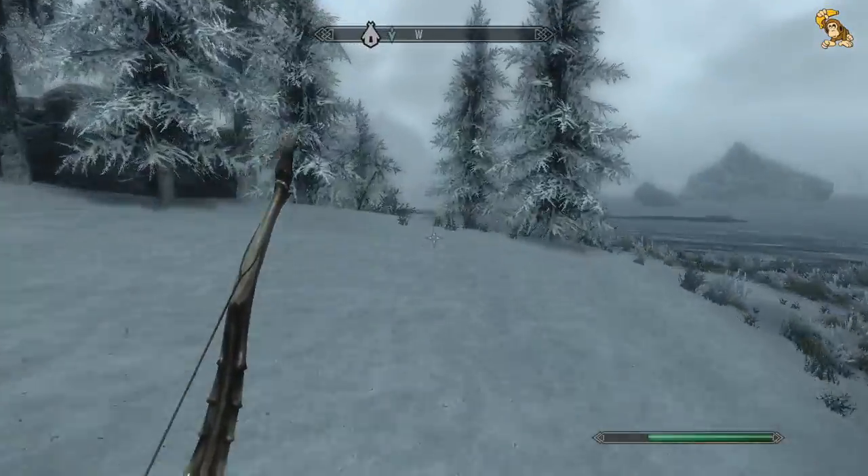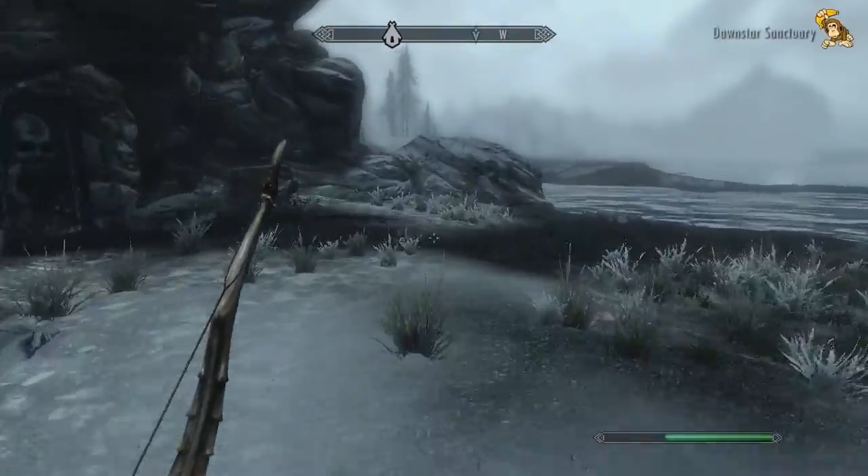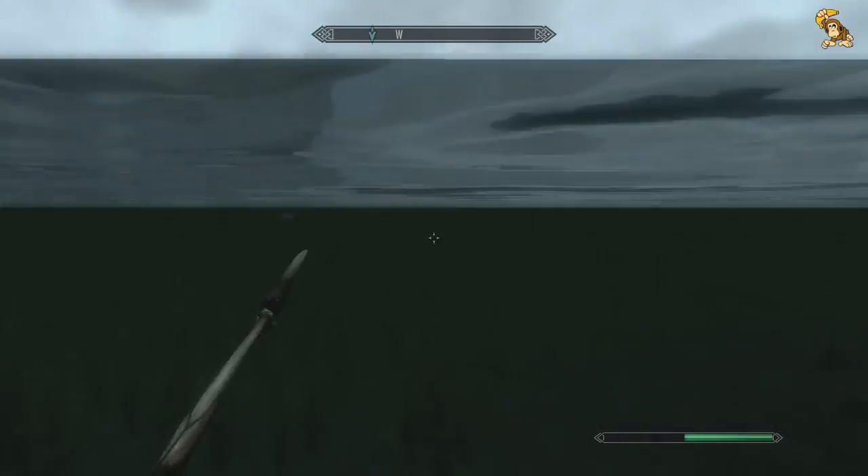We're also going to be coming across the Dawnstar Sanctuary, which will be coming into play quite soon as well. There it is — which means Dawnstar should be just around here. There's a Nordic ruin just over there, I think. I can see it in the distance.